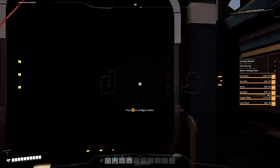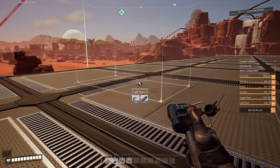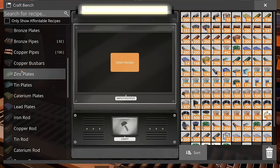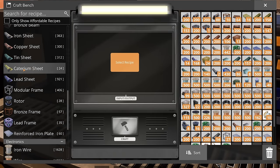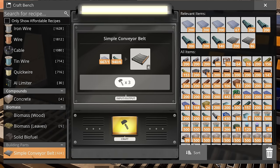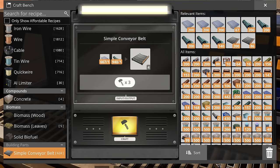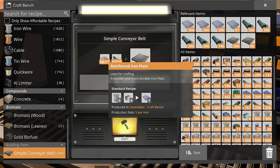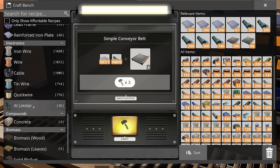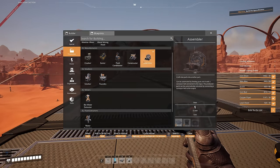I want to double the production and get more materials because we need reinforced plates, we also need rotors, and more stuff we can't really automate right now. I do want to try and automate these at some point because having to handcraft them over and over again is a pain. That requires reinforced plates and also tin sheets, which we already know we can automate. But reinforced plate is a bit of an issue because I do have the assemblers.